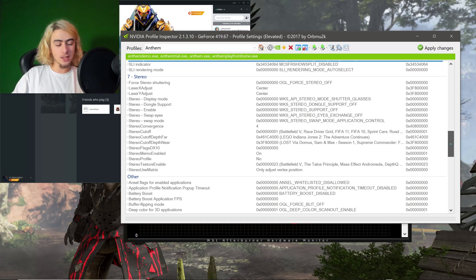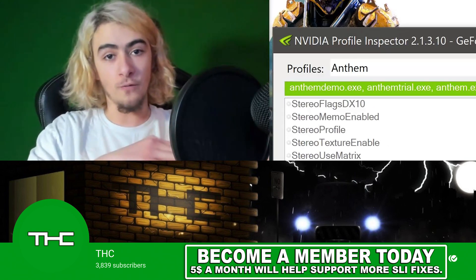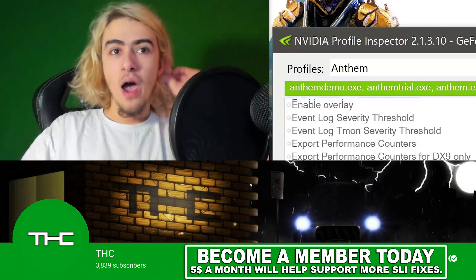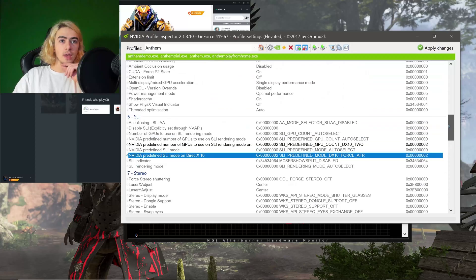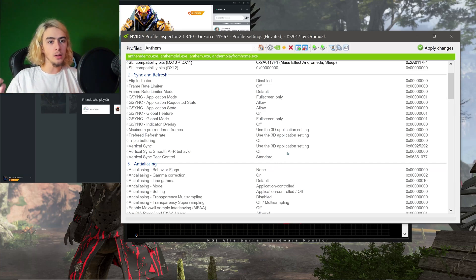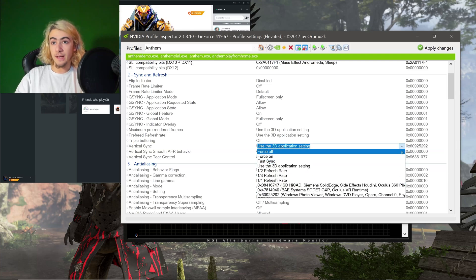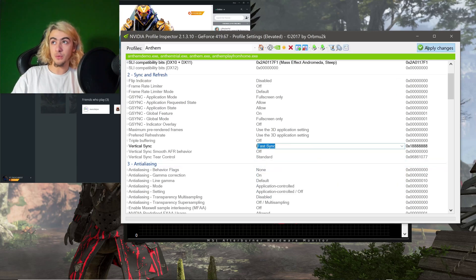That's all you have to do for the fix. I will cut to the gameplay in a second showing that both cards are working perfectly. Like I said, I wasn't getting a perfect 60 at Ultra at 4K. The other thing you could do if you want — something I sometimes like to do — is go into the Vertical Sync section. If you know you're going to be playing with V-Sync and want to lock it to something, I like to switch it to Fast Sync, which is just awesome. Click that and click Apply as well.